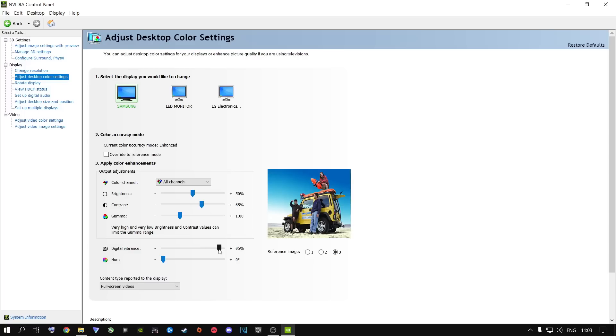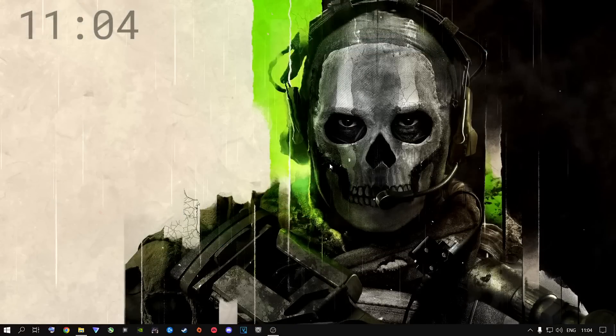Digital vibrance plays a very big role in every game you play. I have mine at 95% — it makes all my games look so much better. You don't need video filters, which actually decrease FPS. Just come in here and make your game pop. Pull it all the way down and you'll see your screen go black and white; pull it back up to find your sweet spot — mine is 95. It will depend on your display or monitor. Click Apply and close out.